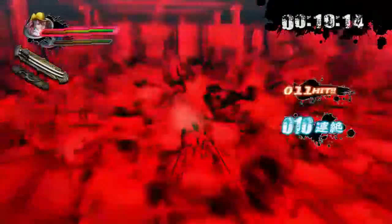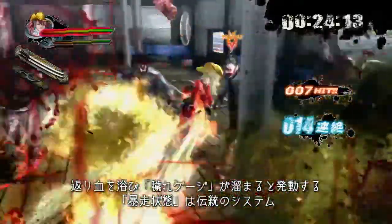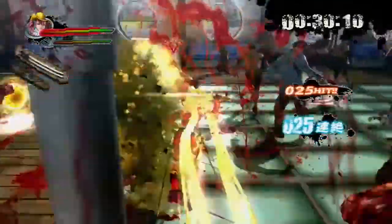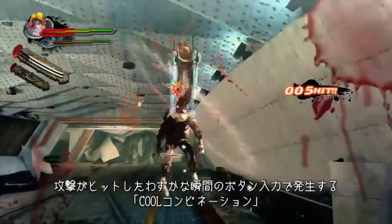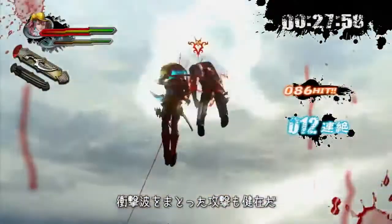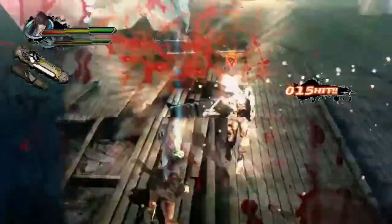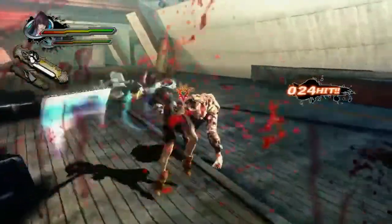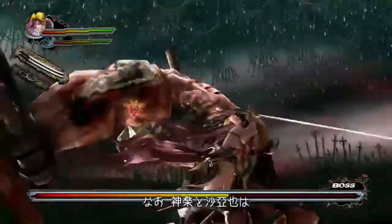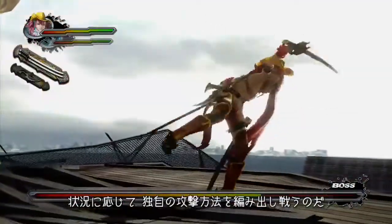During battle, once Kagura's gauge reaches its limit by exposure to blood, it will overflow, allowing special attacks. To use these special attacks, look for a cool combo attack to tell you when they are available. Kagura and Saya have two different special attacks each, which you can find depending on the situation.